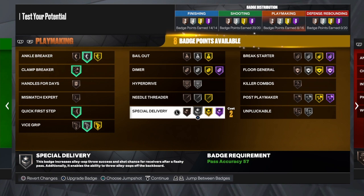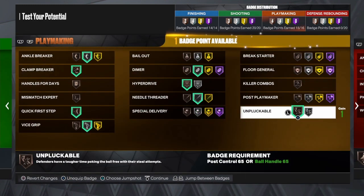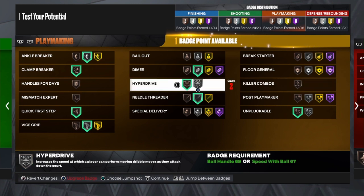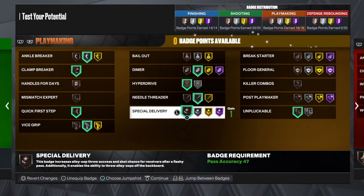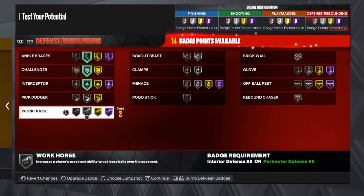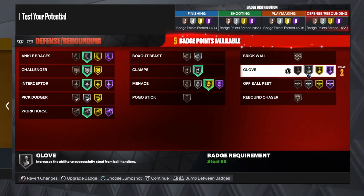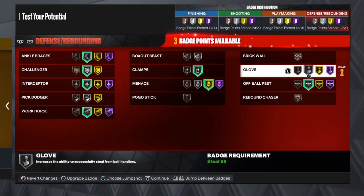For playmaking badges you want ankle breaker on silver, clamp breaker on bronze, quick stop on bronze, vice grip on silver, handle for days on silver or bronze, needle threader on silver, unpluckable on bronze, and killer combos — or you could put it on handle for days. You could also put special delivery on to help you throw lobs — it gives a boost on throwing lobs. For defense, you want ankle brace on silver, challenger on silver, interceptor on silver, workhorse on silver, clamp on silver, and menace on gold.